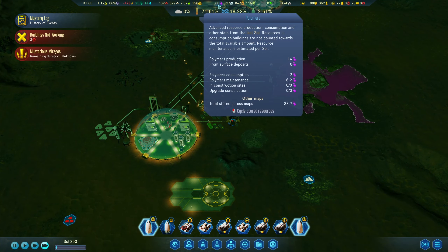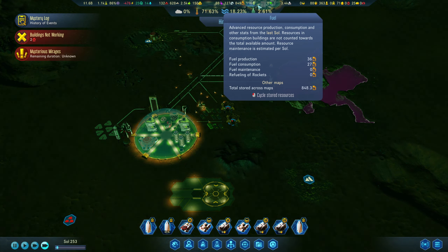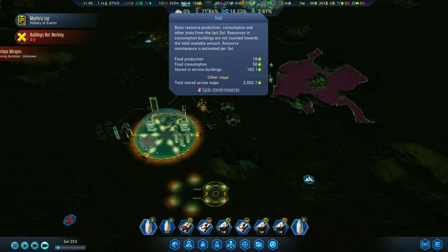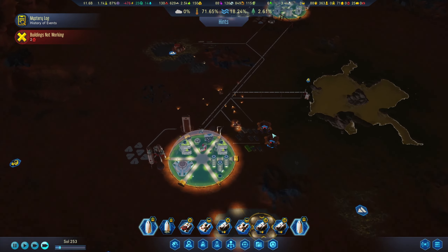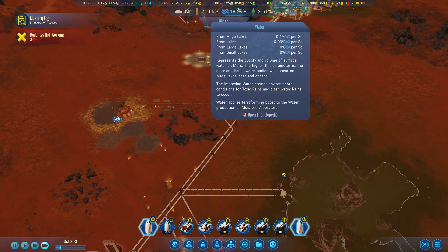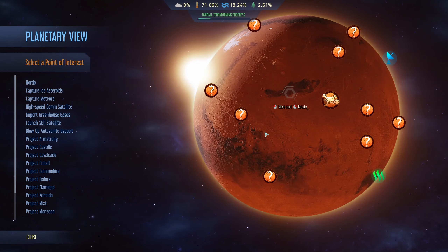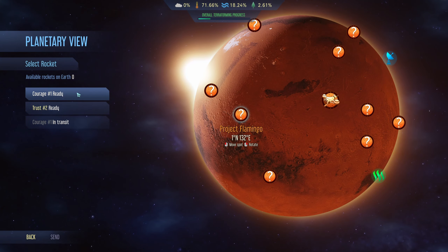How is everything else? Old machines are fine, nothing we need urgently. Maybe we should focus on terraforming, and the big one is water. Let's take a look at the planetary view. This will give us a breakthrough — we need 10 people of any specialization and we get a breakthrough. Let's send an expedition there — Courage, you go.